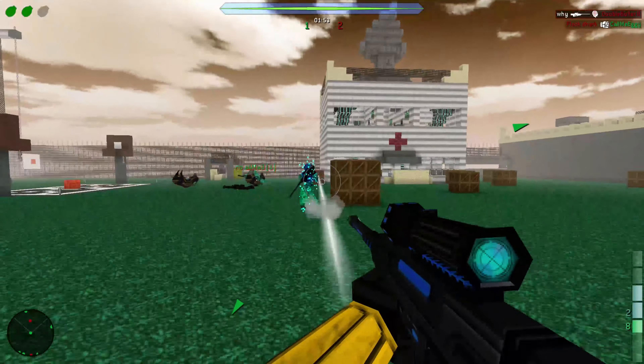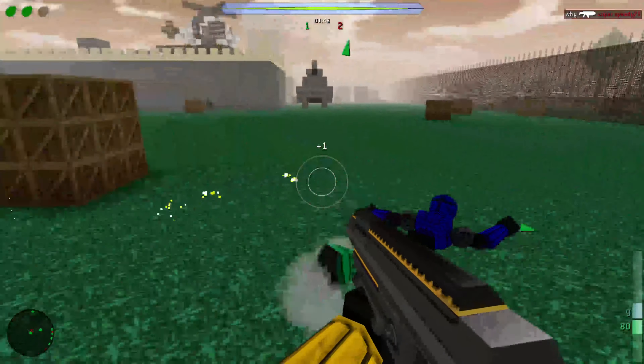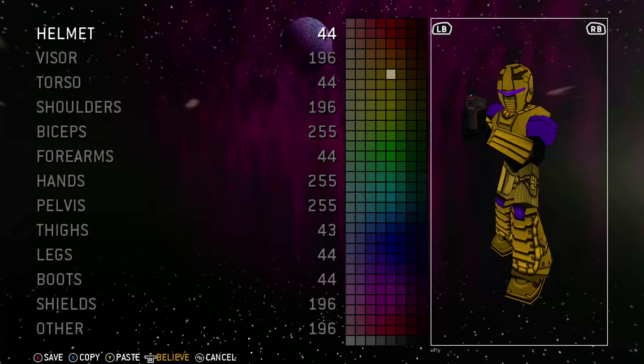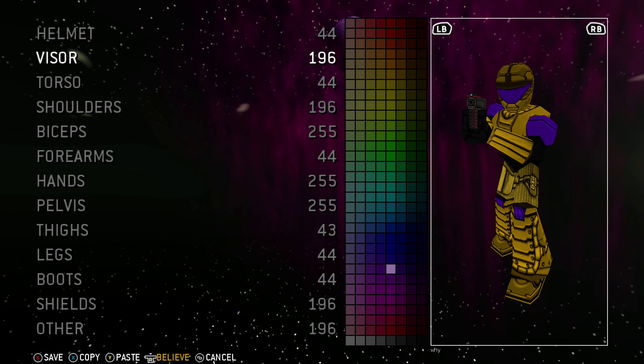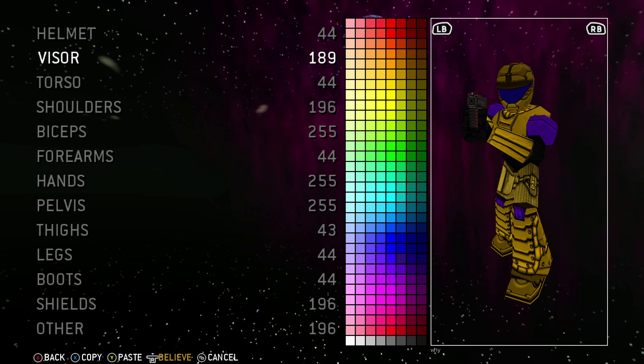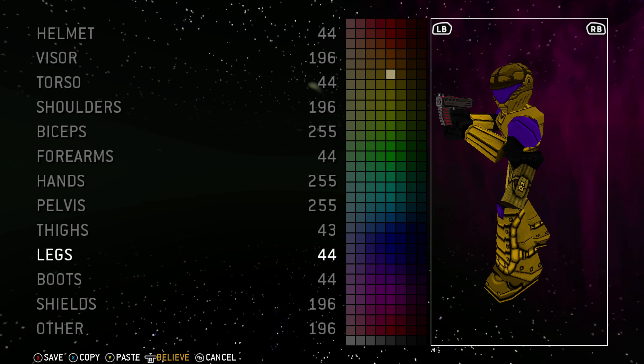Murder Miners' gameplay is a first person shooter that includes both vehicle combat and a Minecraft-esque sandbox. Though the customization only limits you to changing your helmet, it does come with the option to change the color of just about every aspect of your character, which also includes the color of your shield that shows up when you get damaged, which is a really nice touch.